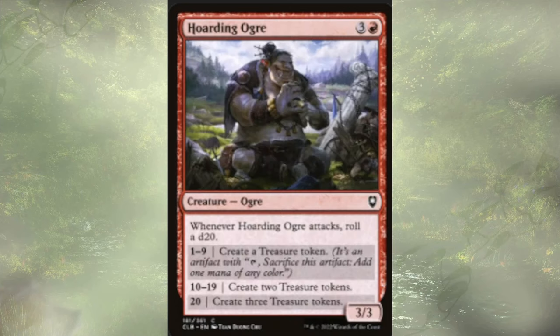Hoarding Ogre follows up our wild mage. Another attack roll, d20, and they're creating us treasures, treasures, treasures. I'll take a single treasure. I'll take two treasures. You want to give me three treasures on like a five percent chance? I'll take it.